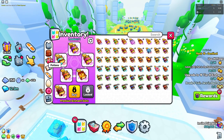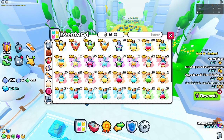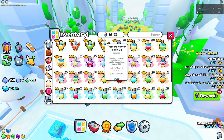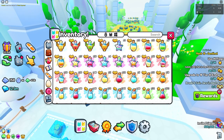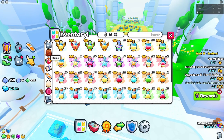Go into your potions. You want to equip the Damage Potion and the Treasure Hunter potion, because Treasure Hunter will probably get you better rewards. There are only two potions to worry about.